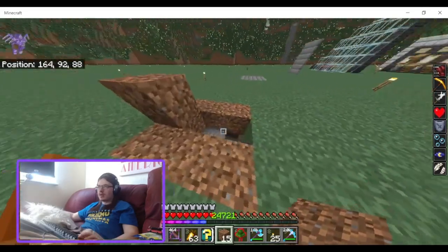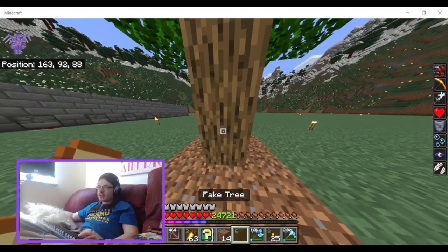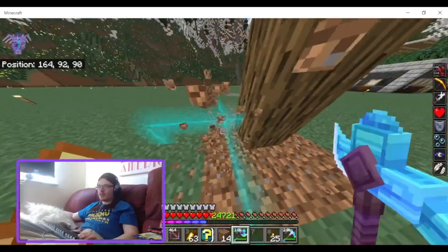Just cover the hole up mostly, place the tree — you have to place it on the side of the block.